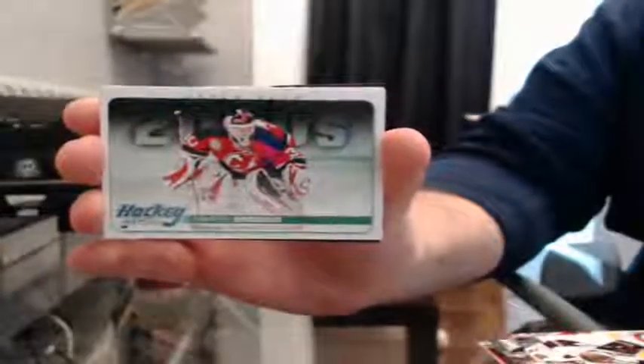Got a Hockey Heroes — Martin Brodeur for the Devils. Base cards are nice looking. And we got a Shining Stars — Sidney Crosby for the Penguins.